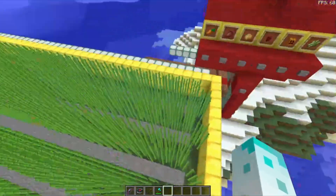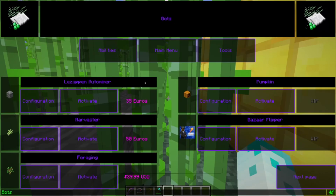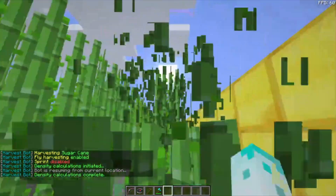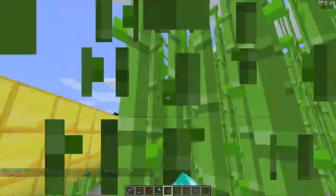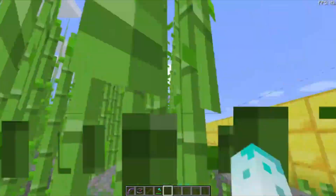Let's move on to the sugar cane. We have our little sugar cane farm here. I'm going to sit in the corner and do exactly the same thing as before - start activate for sugar cane. It knows the dimensions of the farm already. Fly harvesting enabled, sprint disabled. As you saw, it skipped the row where it had the stone. I do recommend putting carpet down instead of stone blocks, because sometimes the stone can block the bot from actually harvesting the sugar cane.